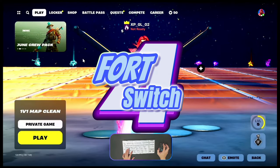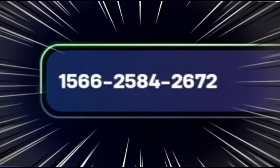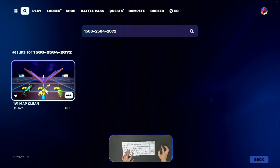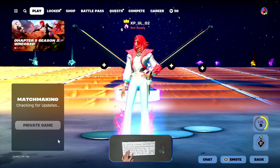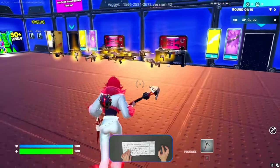Welcome back, I'm Abu Forex. Today I'll show you the updated map code from Wolvi. The island code is 1566-2584-2670. This is a 1v1 map — make sure the XP icon is available, don't forget to make it a favorite, and always use private game.